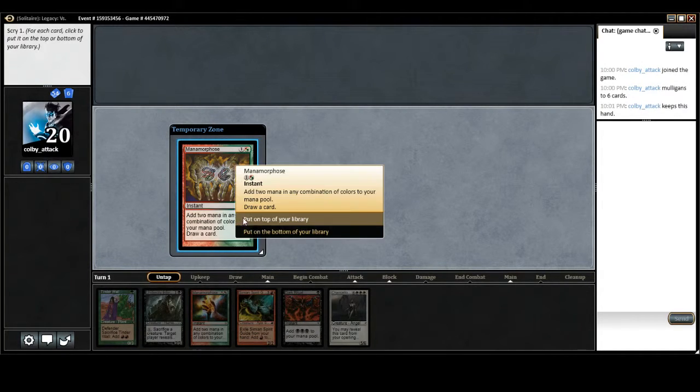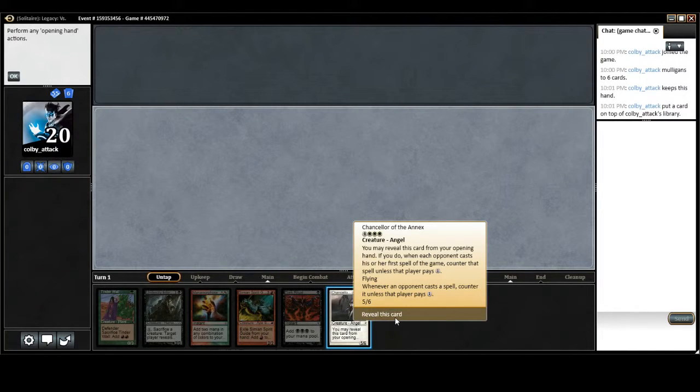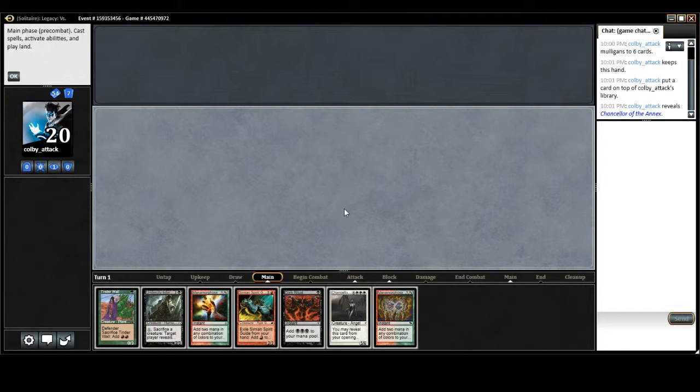So I keep the Manamorphose — it's pretty good. Reveal the Chancellor. Basically what this does is whenever an opponent casts a spell on the first turn, which is basically the turn we care about, they have to pay an extra 1, so it's pretty much impossible. It's one of the best cards you can have in your hand. It does take away from the critical mass, but it's pretty good. So we revealed it — we're just playing against ourselves.